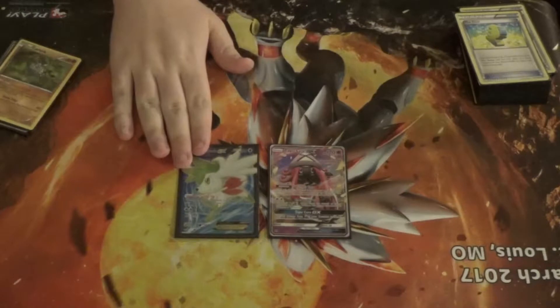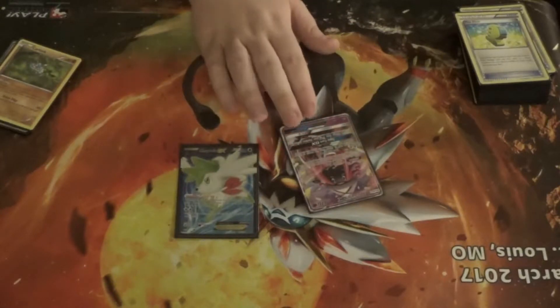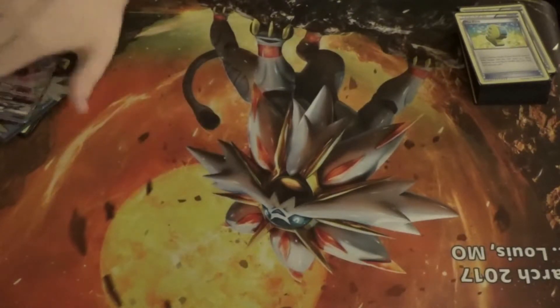I run one Tapu Lele and one Marshadow. Marshadow is good for its ability, and Lele is good for its Wonder Tag ability — when you put it on the bench, you get to add a supporter from your deck to your hand. There's also Energy Drive, which is a good attack.